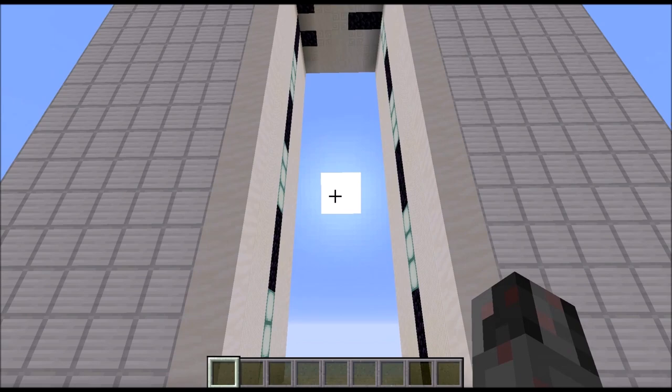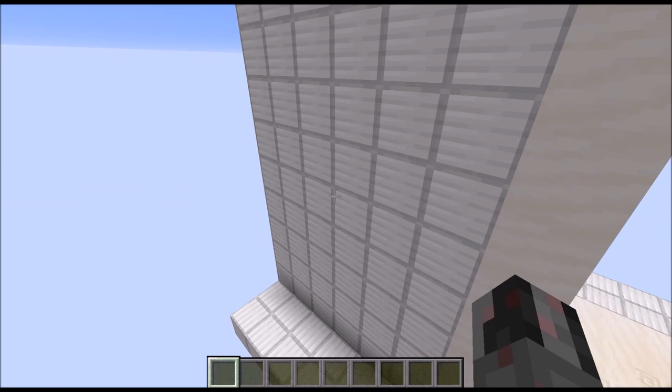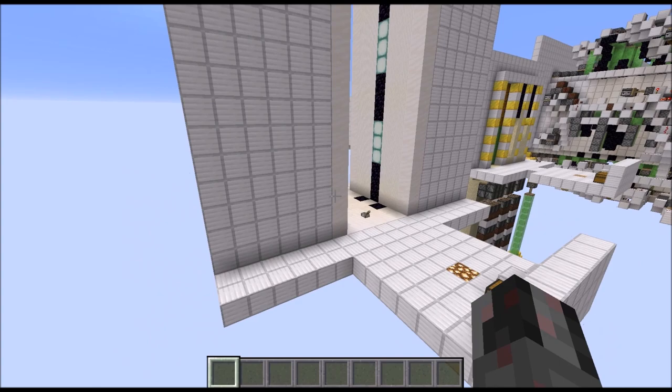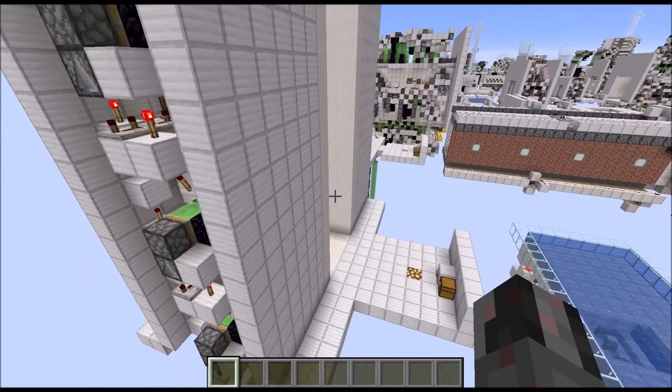Now let's talk about the sizes. It's a total of 19 blocks wide. It has a length of 5 blocks for the circuitry itself. If you count the front and the back wall it's 7 blocks. The height depends on how many modules you build — basically 3 blocks below the ground and then the 3-high modules on top, nothing beyond that.